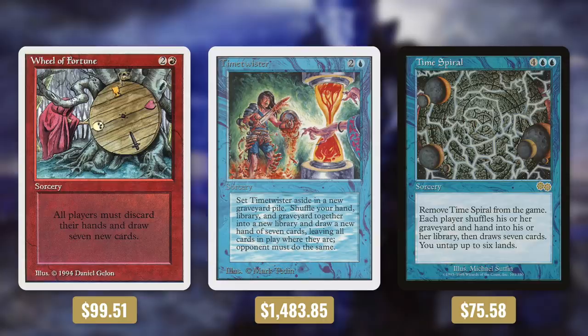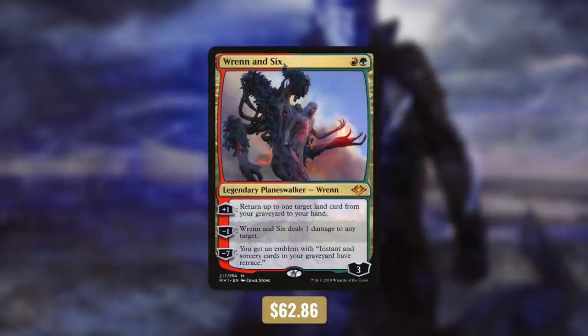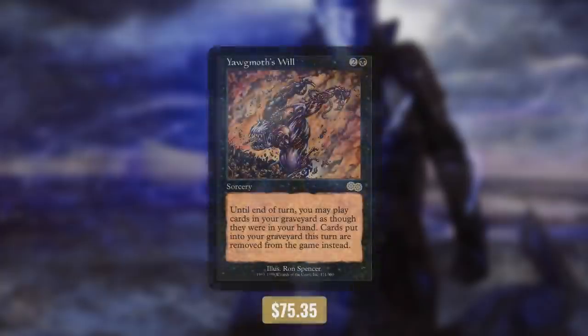Essentially everyone gets rid of their hand and gets a new one. My favorite of these is Time Twister because of its cost. Next up, Regrowth will help us get some of our expensive lands back — I hear this card is quite popular in the very affordable format Modern. And finally there's Yawgmoth's Will, which gives us access to our graveyard as if it were our hand. The only thing better than casting an expensive spell once is casting it a second time.